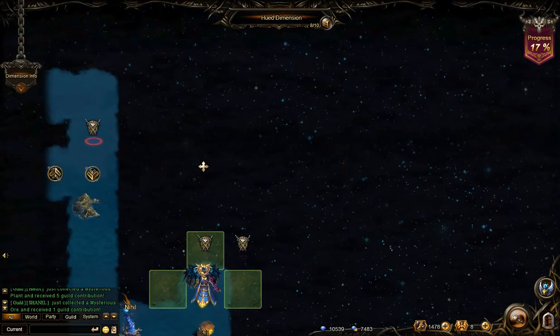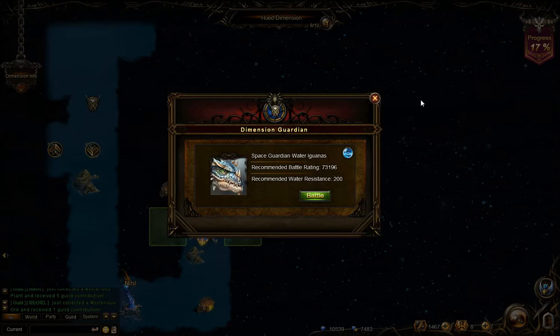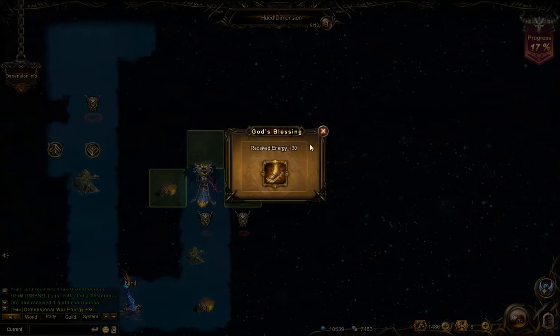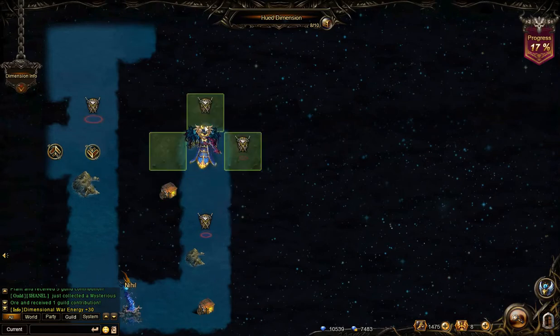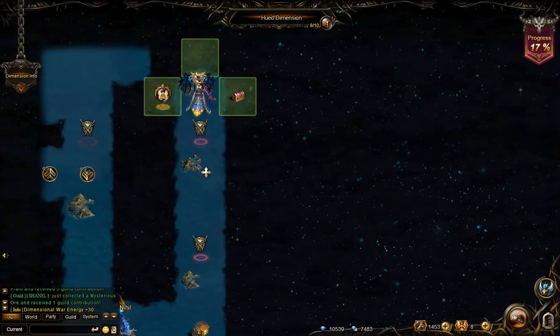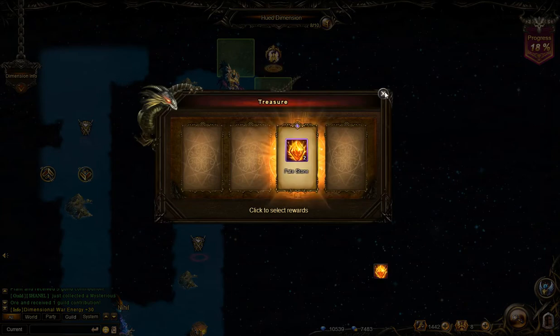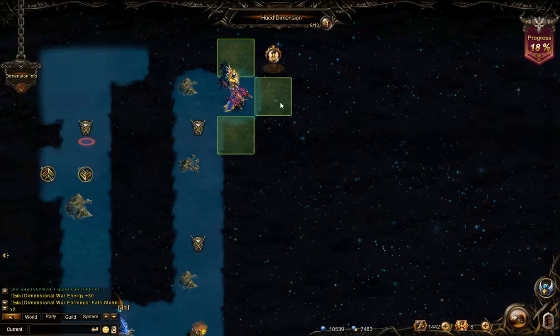When I first started out I didn't really know this, but you don't actually have to fight anything in these events. You can just close the combat. So right now I'm just trying to find the bosses as quickly as possible while I take the treasures in my way.